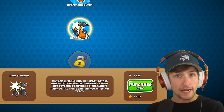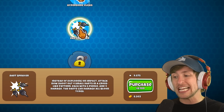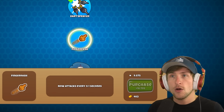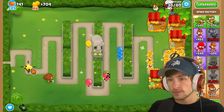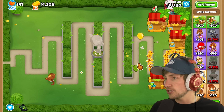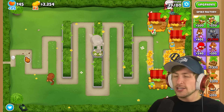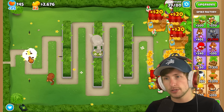Instead of exploding on impact, the attack now shoots out four small darts in a cross-like pattern, each with five pierce and four damage. The darts can damage all balloon types. We almost have 10,000 pops. Ceramics are a little difficult, but that is crazy. And I notice it sometimes shoots out multiple ones — multiple explosions. I have no idea why, but I'm not complaining.